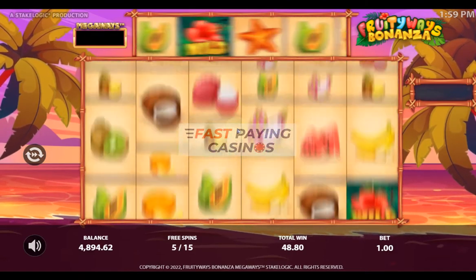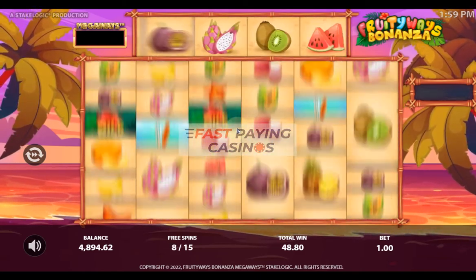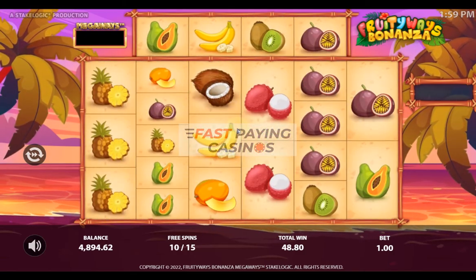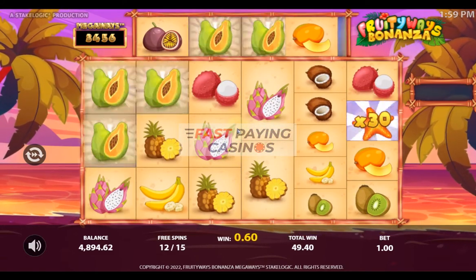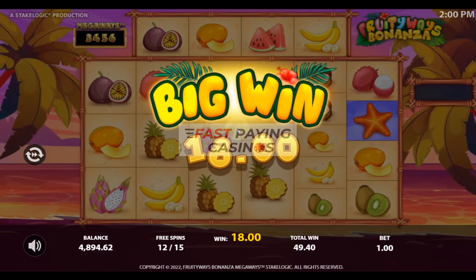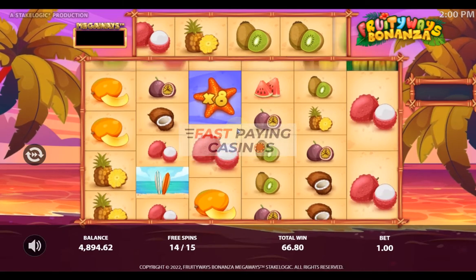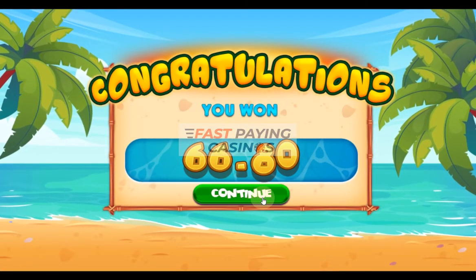Any multipliers that fall within the same spin will accumulate at the bottom of the reels if you get a winning tumble. Obviously if you don't win, you don't get them to count. They are additive — you can see the total add up in the box on the right. So we paid 100x and we've got 66.8 back, about two thirds. So now we're going to buy again and this time go for the more volatile version.